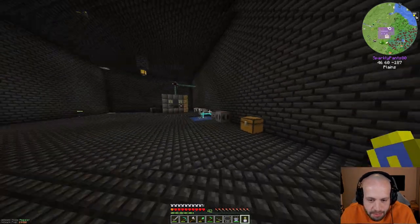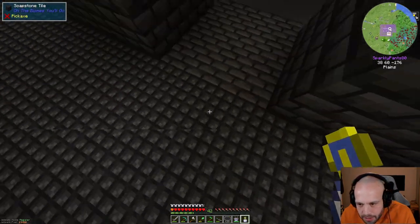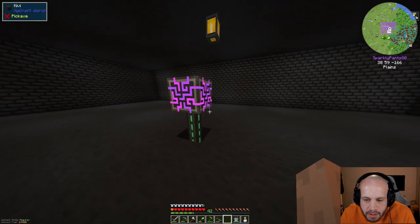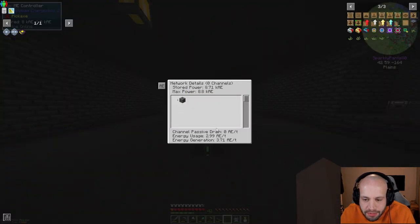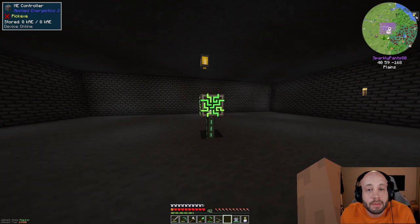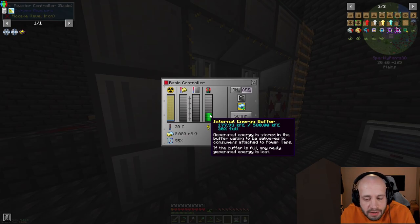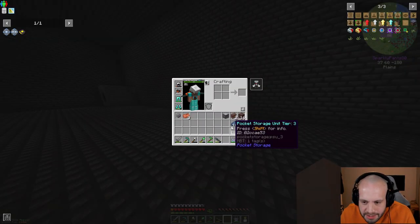I've been doing a few little bits just to get ready for this episode. I've dug out another room where I've run a power cable all the way out the back, under this floor, up into the middle of this room, so I can place the beginnings of this AE system. This is the core — the controller — it uses three AE a tick, which is basically three Forge Energy a tick, so we now have constant energy use.